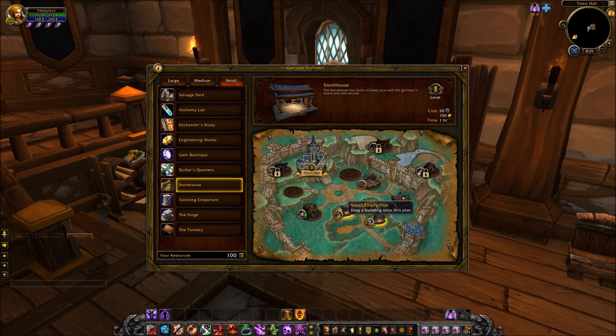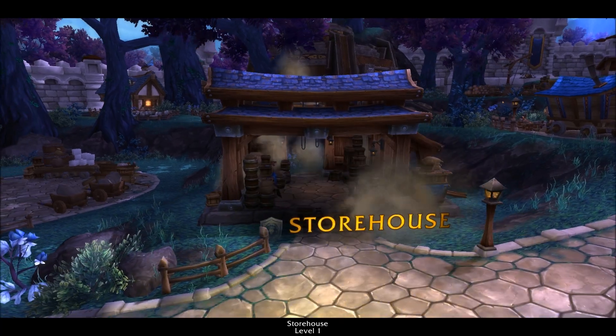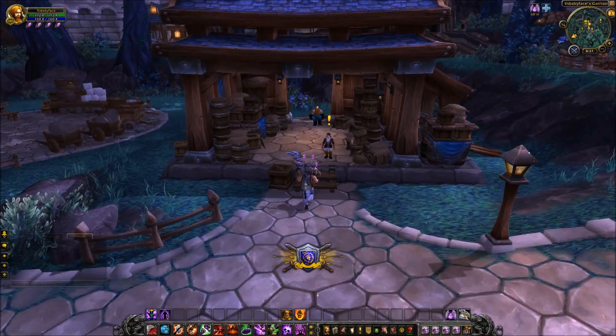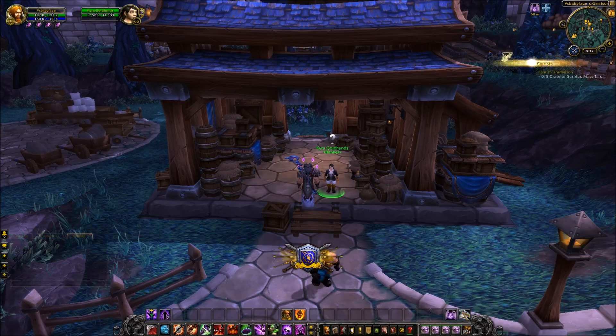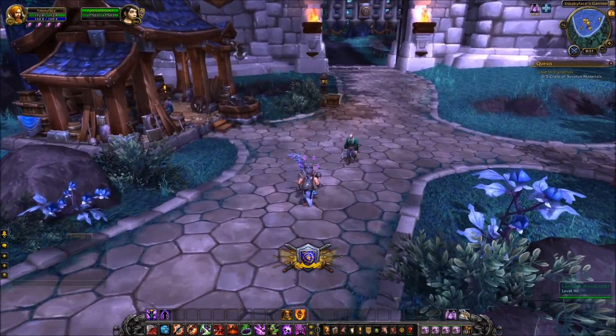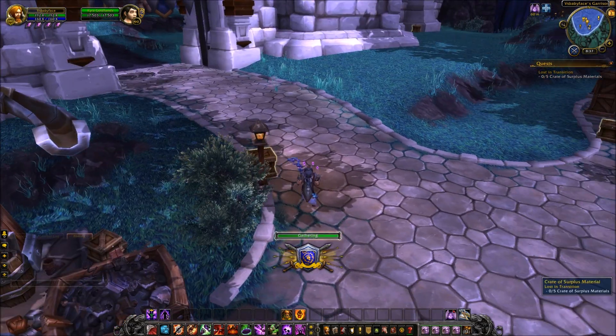It's also really cheap to construct, only costing 50 garrison resources, 150 gold, and of course that obligatory hour of your time. When it has been finished you will have a quest waiting for you, just like most other buildings — in this case to run around your garrison finding 5 crates of surplus materials.